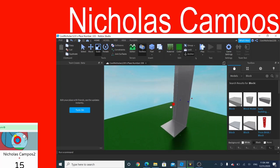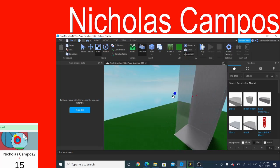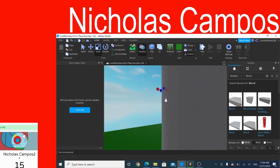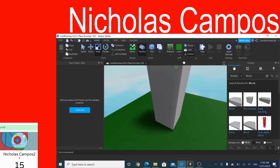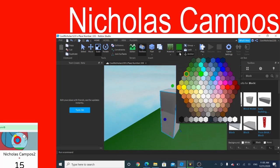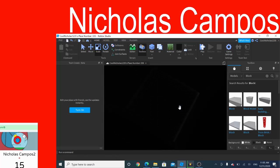After that, make it so it has sides to it like this. Then you can go over here and make a roof on top like that. Then make it black, and then make it so there's a spawner in there.